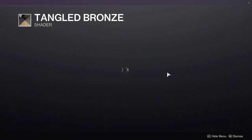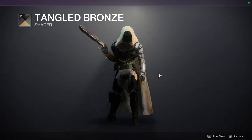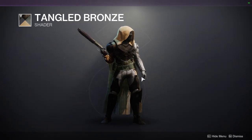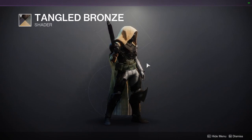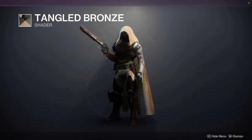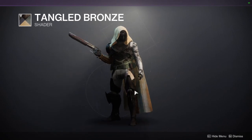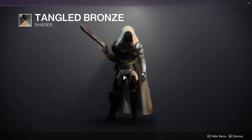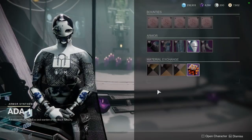We have Tangled Bronze. This is from Forsaken, so even older. You want to have that really unique armor color. It almost looks like it has texture as well, but I don't think there's texture to this one — I could be wrong. Definitely pick it up, it's really cool. I would only combine this with armor pieces — strictly armor pieces. Titans are going to look really cool with this. Some Hunter pieces are going to look cool with it, and most Warlock stuff is not going to look good with it.